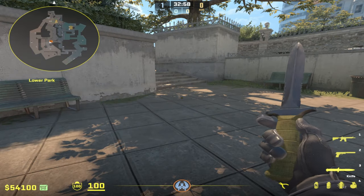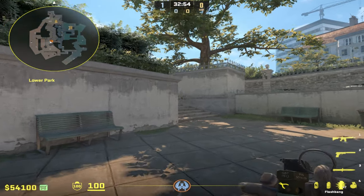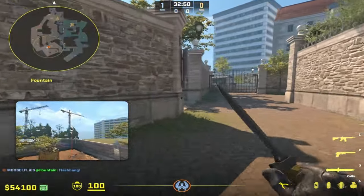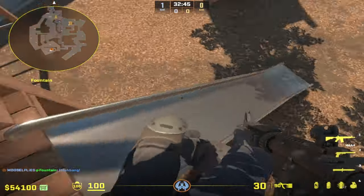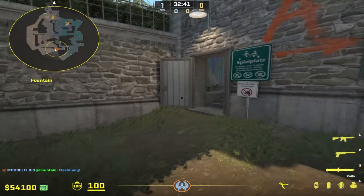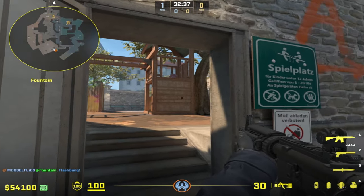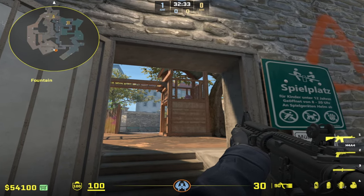To take this strategy further: if you threw the smoke, molotov, and flashbang and come to fountain and see nobody's there, you can throw a secondary flashbang over playground and come up the slide to hold an angle for any T's coming through. This is another spot where you'll frequently catch people off guard, because when they come in they're going to be watching down low — they won't be looking up there to take the fight on you.